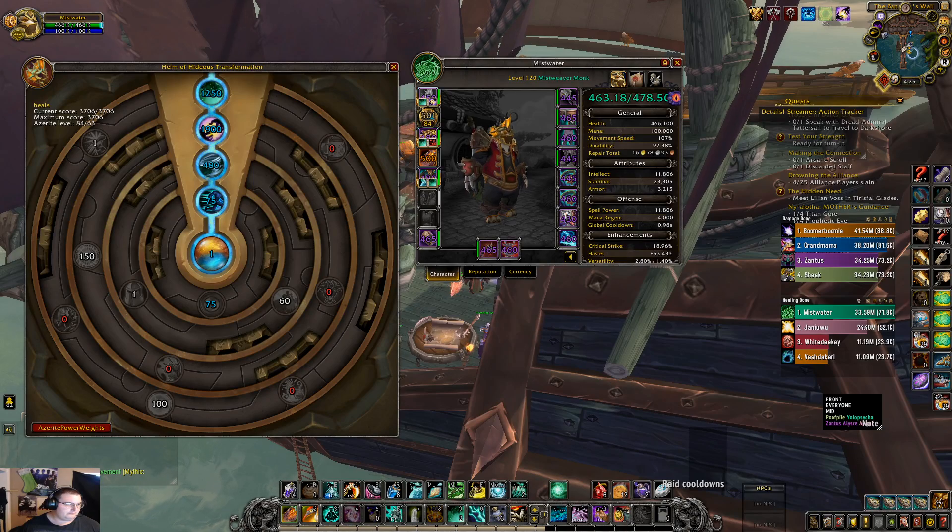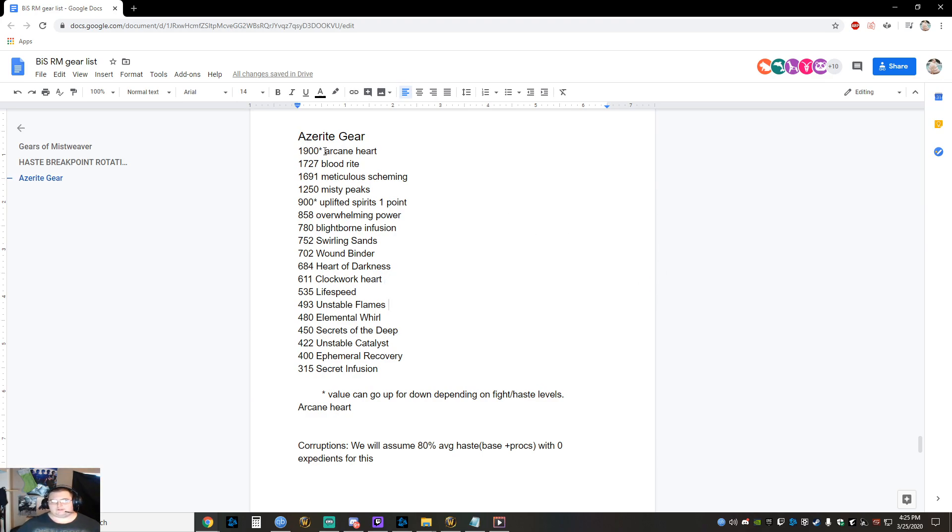Your best trait on average at 100k HPS is arcane heart at 1900 — that's 19% healing. Then it goes: blood rite at 1727, meticulous scheming 1691, misty peaks 1250, uplifted spirits 900. The asterisk next to uplifted spirits is because it gets increased value when it's the first one, since it reduces the cooldown of your Revival. The caveat is once you reach 120 average haste — only about 10 people in the world right now — things change.